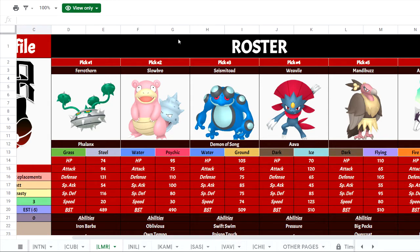He's got Ferrothorn, Slowbro, Seismitoad, and Mandibuzz, which form a really solid defensive core with great coverage all around. Ferrothorn has great bulk on both the defense and special defense side and can set up hazards. Slowbro is a really good Mon for Teleport and Regenerator, getting some momentum. It can also set up Trick Room, can be a Calm Mind sweeper — it's an absolute pain.